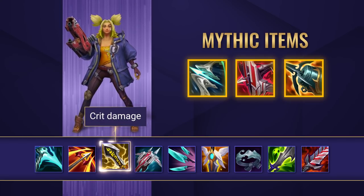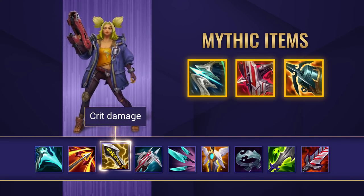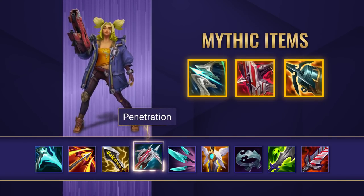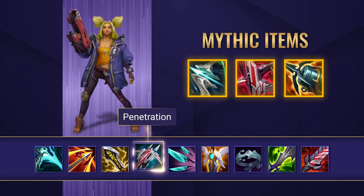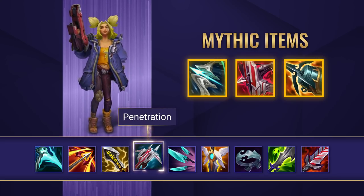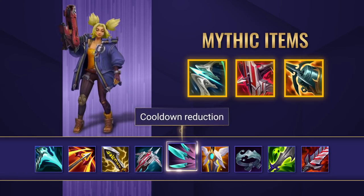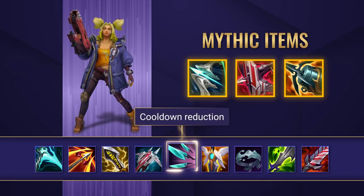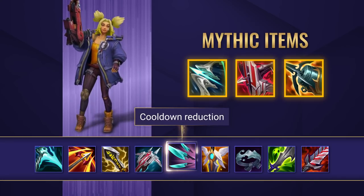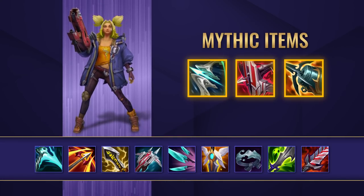Infinity Edge is brilliant on any AD carry and Zeri is no exception — tons of crit damage and you'll melt your enemies upon completing this item. Lord Dominic's Regards is a must-have item for AD carries when your opponents have built any armor whatsoever; we definitely recommend getting it sooner rather than later or you may struggle to deal damage, especially if you get behind. Navori Quickblades is also a uniquely effective item that reduces the cooldown of Zeri's basic abilities — your E and Q cooldowns become so low that it really feels abusable.